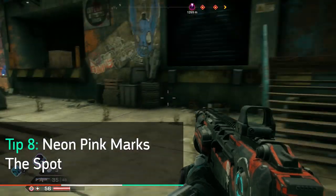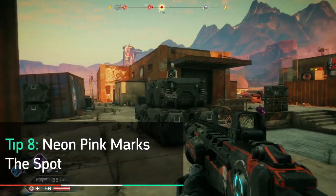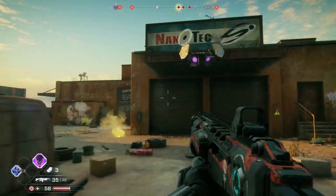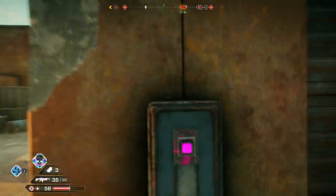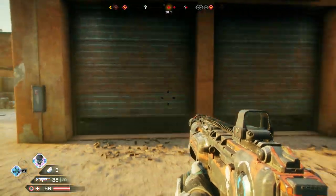Say you're trying to do a side quest but can't find the switch to reveal the last explosive barrels at a pit stop, or the valves to lift up gates at a roadblock. Just keep your eyes peeled for objects splattered in neon pink paint, since it usually indicates important objects in the world.